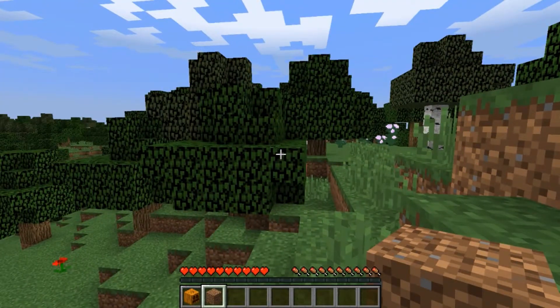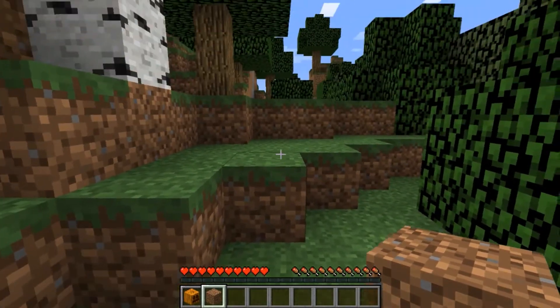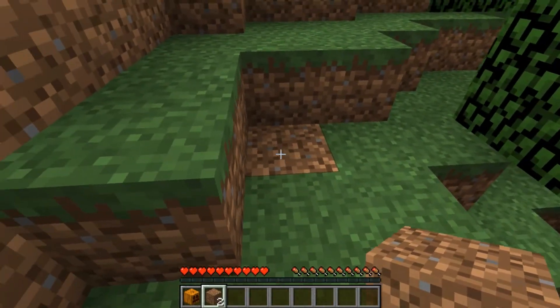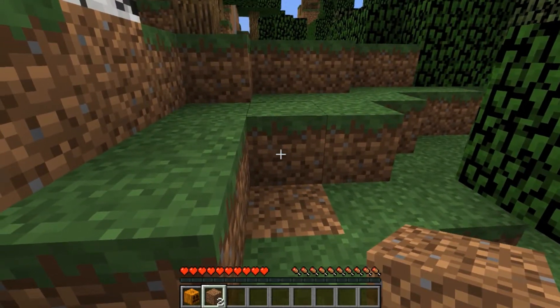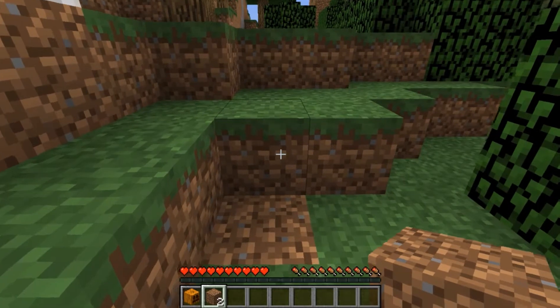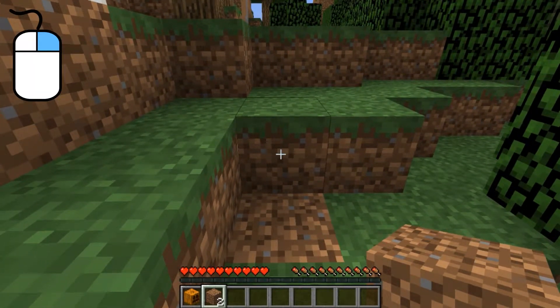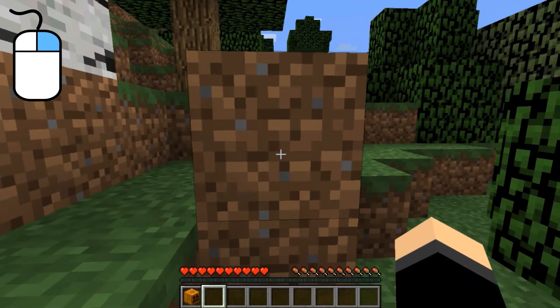So left click cracks, breaks, and destroys a block, and you pick it up. If you point with the little white plus symbol in the middle of the screen at a block and right click on that space, it places the block that you had in your inventory.